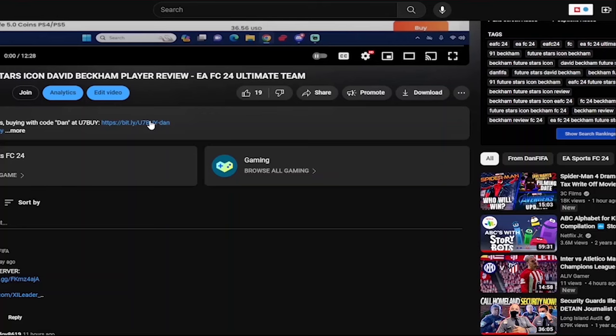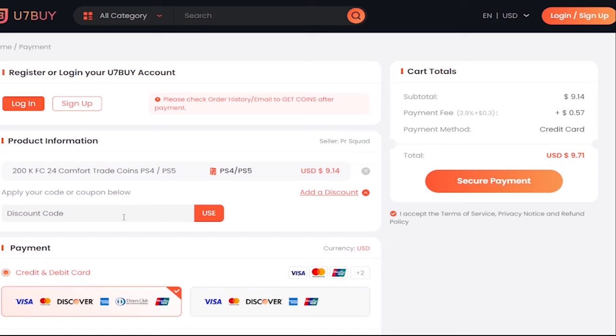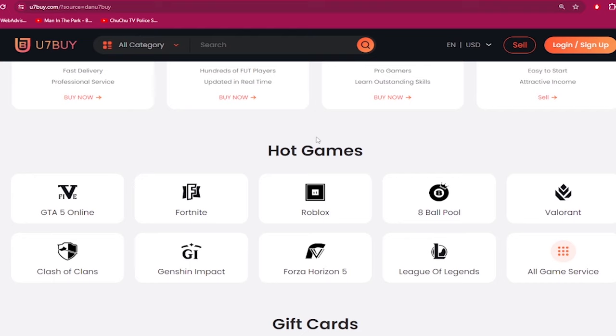What's good guys, if you need to make your ultimate team stronger go to u7buy.com and buy yourself some cheap and reliable FC24 coins. Once you head over to u7buy.com make sure to use my discount code 'dan' to get six percent off your next purchase. Apart from FC coins, u7buy.com also provides more game services like top mobile games, gift cards, game keys, etc. Click my link in the description and enjoy the cheapest prices.